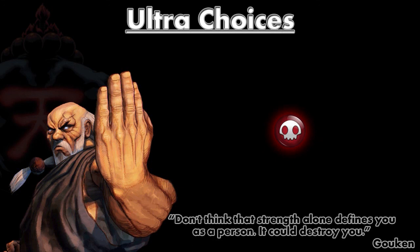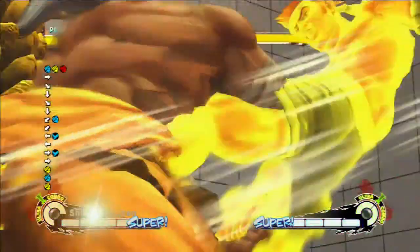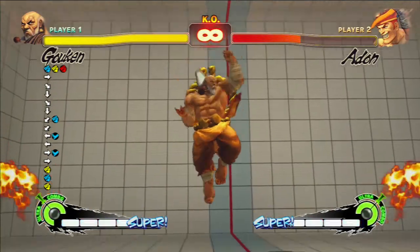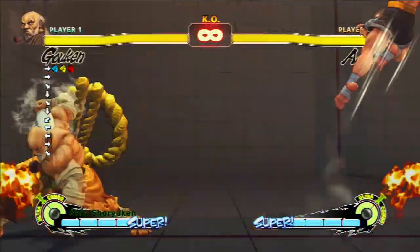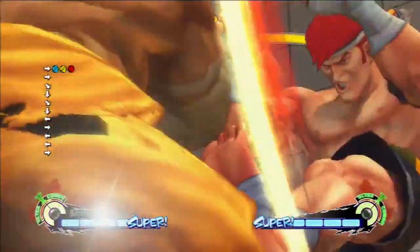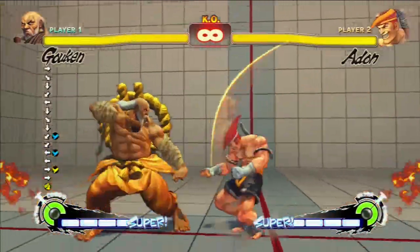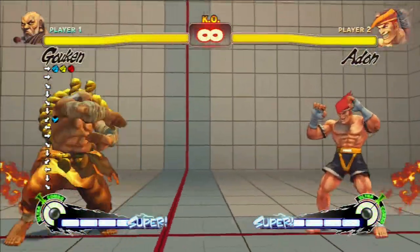Now we're on to ultra choices. Ultra 1 can be used to punish Jaguar Tooths on reaction. You do a lot of damage and it's pretty good to stop them from doing it, but there is a risk of him baiting you with a light kick version. You can punish Jaguar Kick as well, but he can space them however he wants, so you can miss-space him. Ultra 2 - you can punish any Jaguar Tooth with Ultra 2. As soon as he goes up to the corners, do your ultra and you'll hit him.